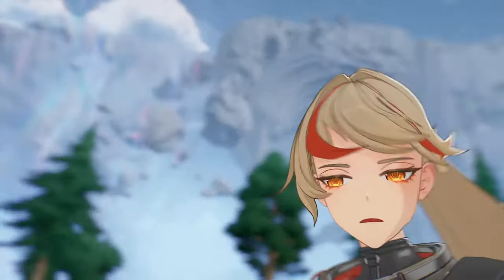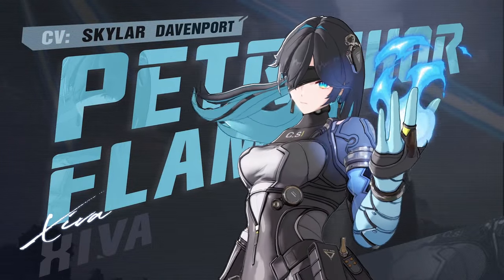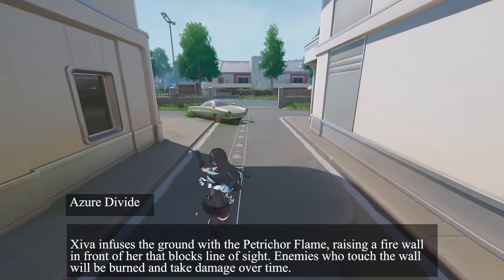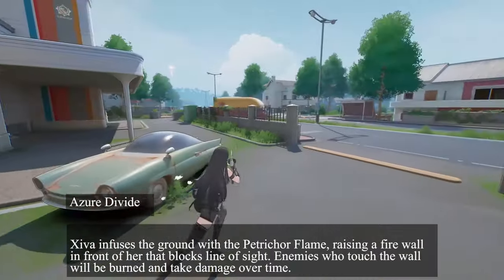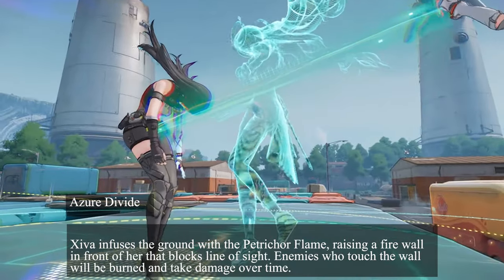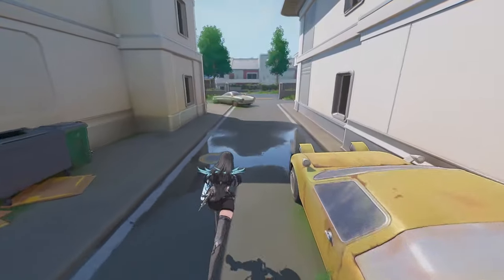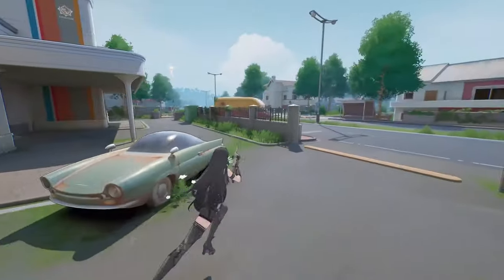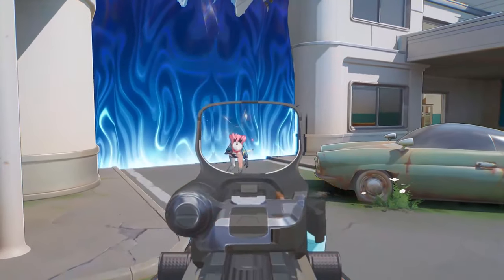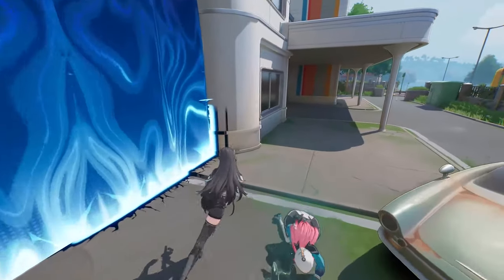Our final character for today's video is Petrichor Flame Ziva. This character appears to be your standard assault type, and could potentially be a counter to fortress-camping Kiras. Her tactical, Azure Divine, infuses the ground with the Petrichor Flame, raising a firewall in front of her that blocks line of sight. Enemies who touch the wall will be burned and take damage over time. If you're familiar with Apex Legends, you likely thought of Catalyst the second the skill activated. Catalyst was a top-tier pick in Apex tournaments because of her ability to effectively block lanes, so Ziva having that as her tactical is insane.